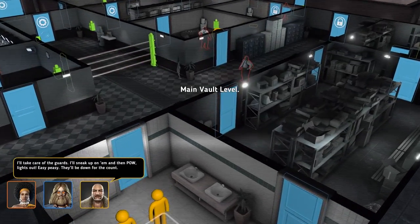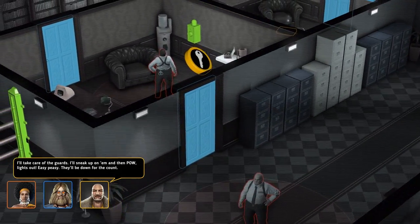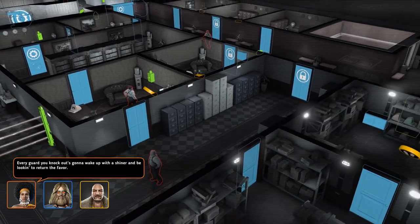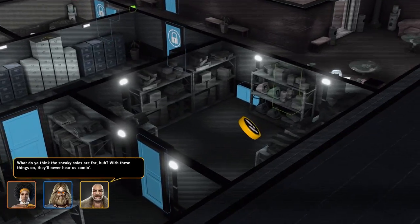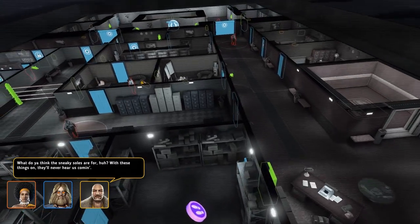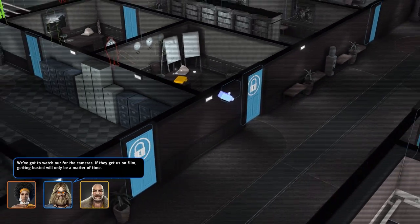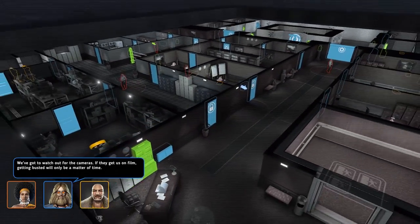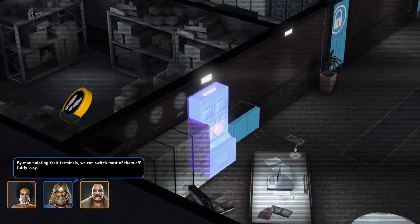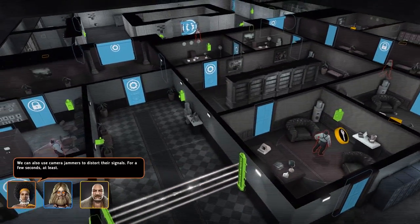I'll take care of the guards. I'll sneak up on them and then POW! Lights out! Easy peasy. That would be down for the count. Every guard you knock out is going to wake up with a shiner and be looking to return the favor. What do you think the sneaky saws are for? With these things on, they'll never hear us coming. We've got to watch out for the cameras. If they get us on film, getting busted will only be a matter of time. By manipulating their terminals, we can switch most of them off fairly easy. We can also use camera jammers to distort their signals, for a few seconds at least.